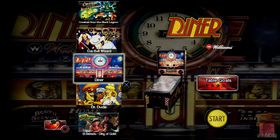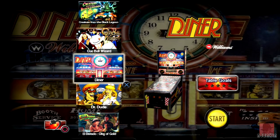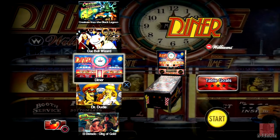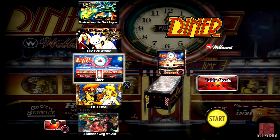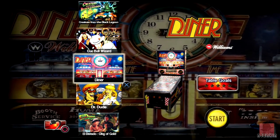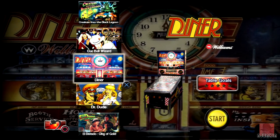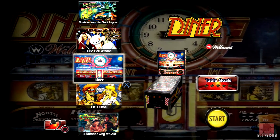Hello everyone, it's Nick here and we're at an American diner this time in the 50s. It's the Pinball Arcade with a great table called Diner, published by Farsight in 2014 as a downloadable pack, pack 29. It's based on the real-life table by Williams in 1990 and had a run of 3,552 units.